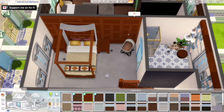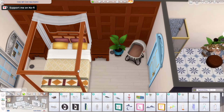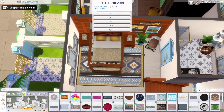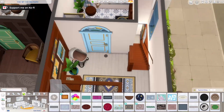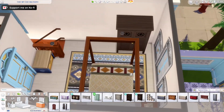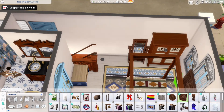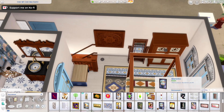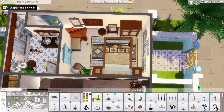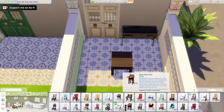Here you can see the bedroom. As you can see, it's pretty cramped, but if you made the bathroom maybe three tiles smaller, you might be able to fit a bed for the kid. Or if the baby grows up to be a kid, maybe you'd figure it out somehow. I wanted to keep the layouts the same, so I did not change it. It's up to you — if you want to move your Sims in, just delete the crib and put something else there instead.